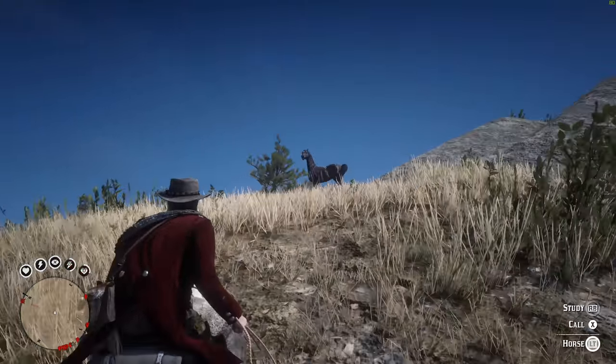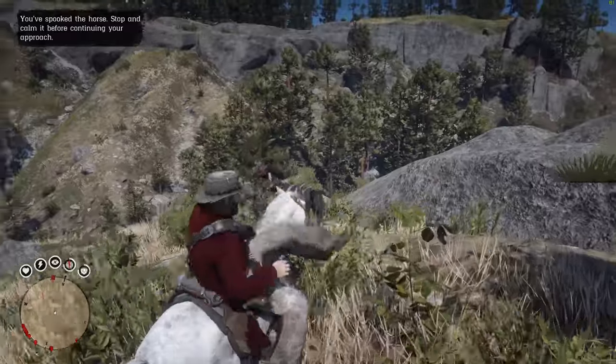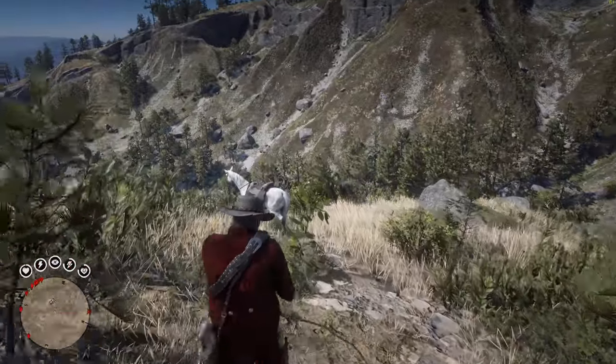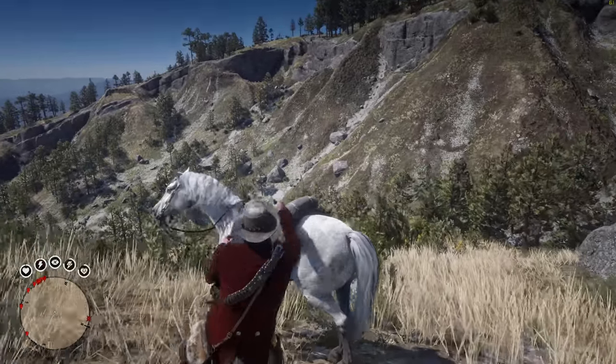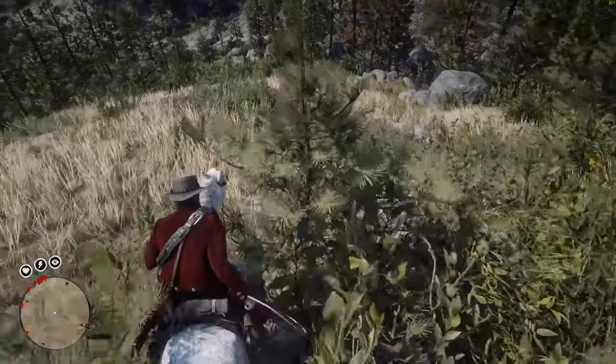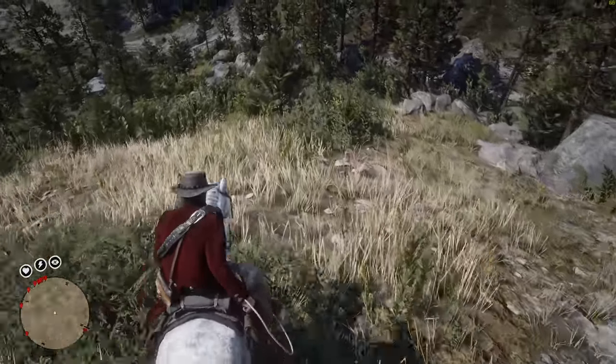It seems to kind of be like the same kind of spawn as the White Arabian, where it will be in the same area. So if you don't find it here, just come back and maybe you'll get lucky. On the PC version, there's a weird glitch where when you try and get off your horse, it's like you hit a wall or a tree, and you just fall off.